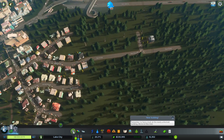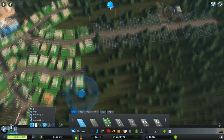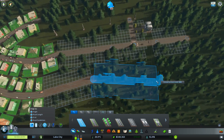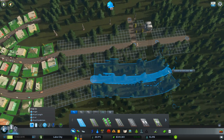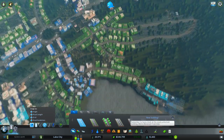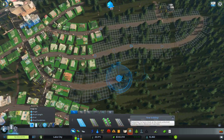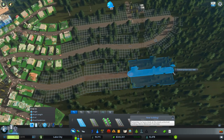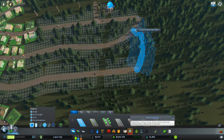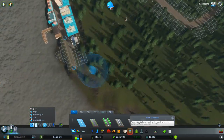We've got a low residential area here. I'm going to start being a bit more creative. I think this is the liberating element of mass transit — you can now relax a bit more about your road layouts because you can manage the traffic better. We can kind of curve around here a bit and maybe curve into there like that.